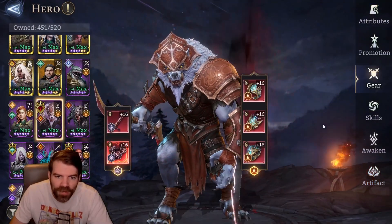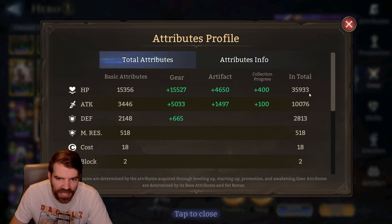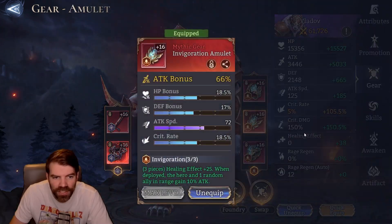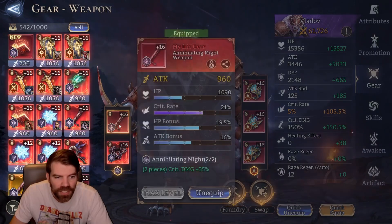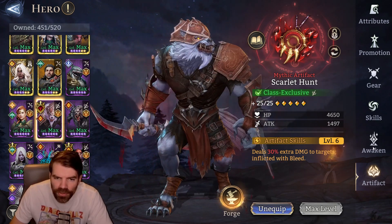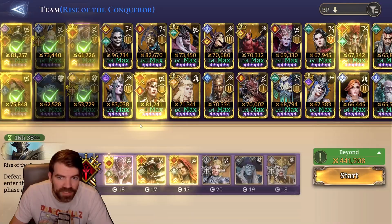First we've got Vladov. He is the leader and has invigoration - this is my invigoration damage set. He's an epic, so he doesn't have a lot of attack - only 10k unfortunately. I usually use this set on the guild boss. It's an invigoration set with damage in mind: crit attack, crit damage, and some other stats. He is using a Scarlet Hunt, which places bleeds. He's A5 and fully skilled up.